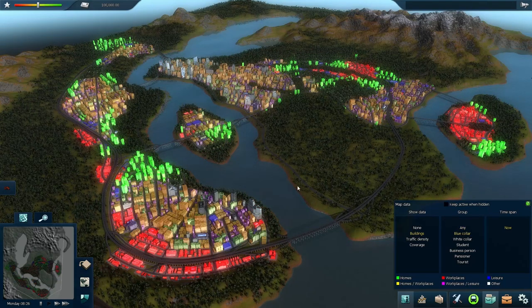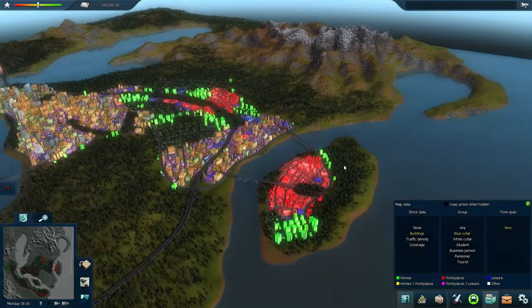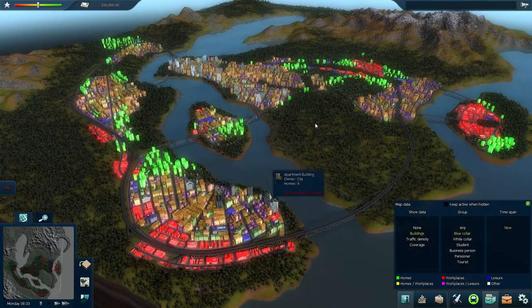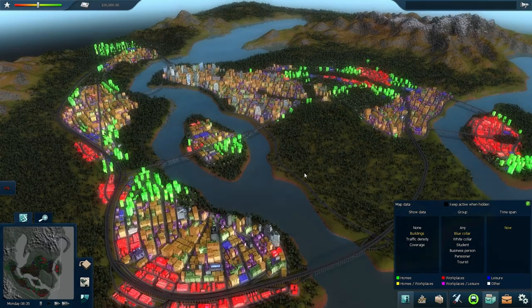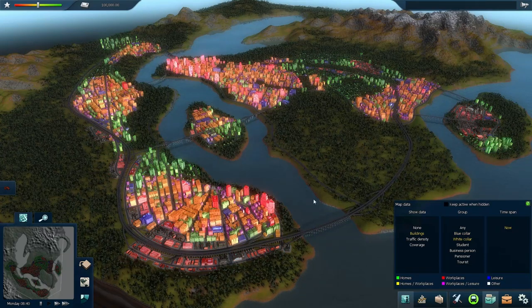Let's go take a look at our data view and see what kind of social groups are here. Let's look at blue collar workers first. We've got a few industrial areas, some down here, mostly on the outskirts of the city, and also a few tenements and apartment buildings here and there. Unfortunately, because they're so spread out on opposite sides of the map, I think we probably won't be building routes for those blue collar workers.